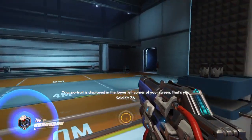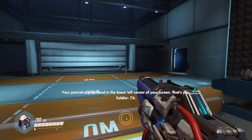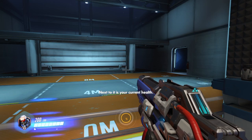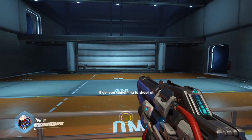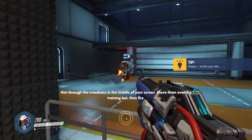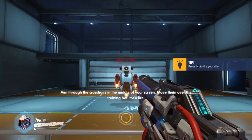Let me walk you through the basics of combat. Your portrait is displayed in the lower left corner of your screen — that's you, Soldier 76. Next to it is your current health. If it reaches zero, you die. Your primary weapon is your heavy pulse rifle. Aim through the crosshairs in the middle of your screen, move them over the training bot, then fire.